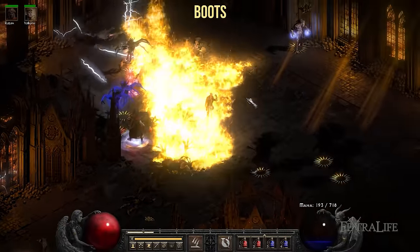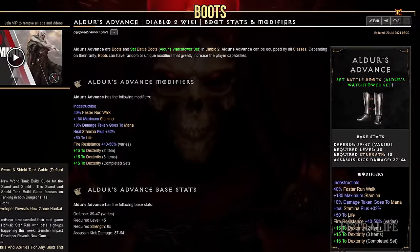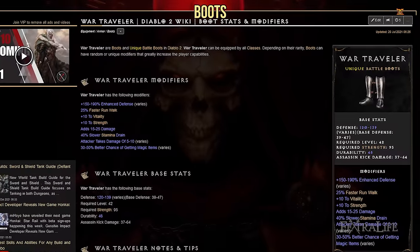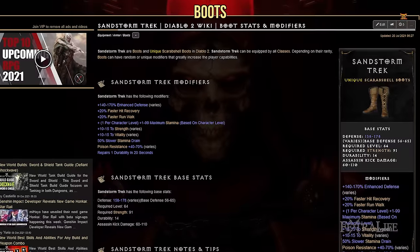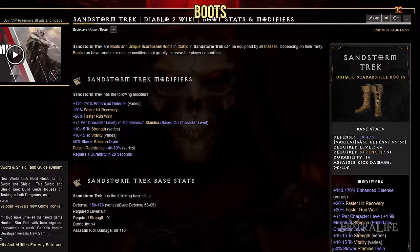For boots, you have a few options. The first is Aldur's Advance. These boots provide a massive 40% faster run/walk speed as well as fire resistance and life. War Traveler's unique: These boots provide 25% faster run/walk speed, strength, and increase your magic find by a massive 30 to 50%. Sandstorm unique: These boots provide plus 20% faster hit recovery, strength, and vitality. The faster hit recovery will help avoid getting stunlocked by most enemies.